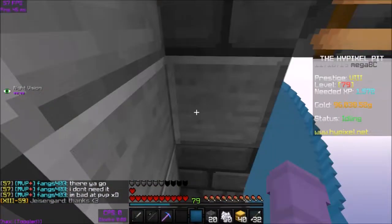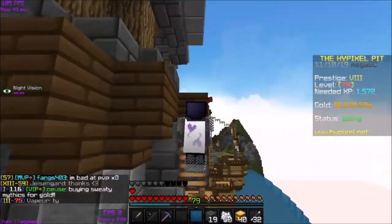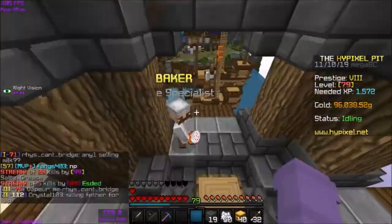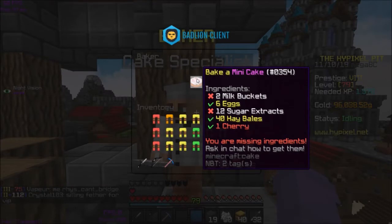Sometimes he'll be in the castle. But right now he's up here in this tower, so I just use blocks to skip all that parkour. You can do the parkour if you want, but our friend the baker has a special quest. If you click on him, you can see that he wants you to bake a mini cake. For that you're gonna need two milk buckets, six eggs, 12 sugar extracts, 40 hay bales, and one cherry.